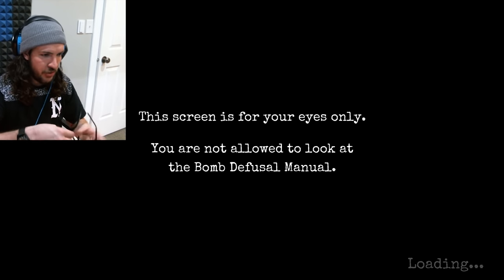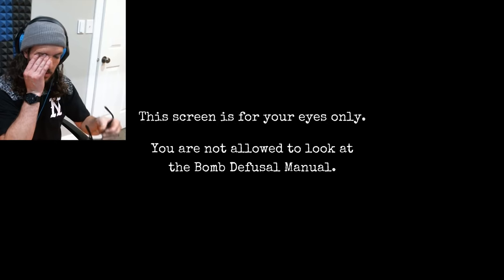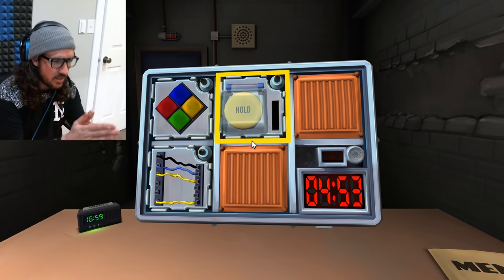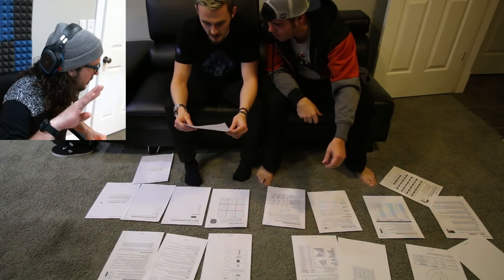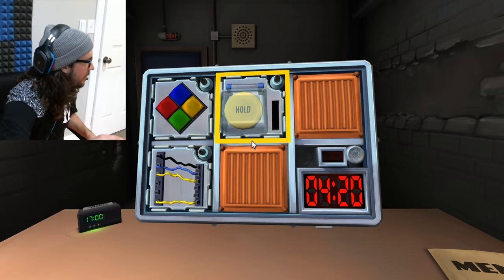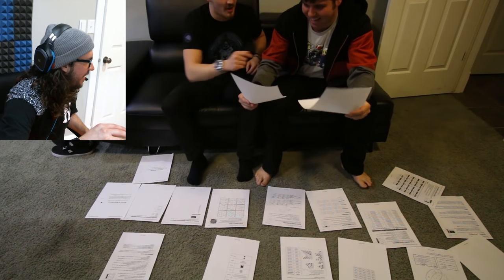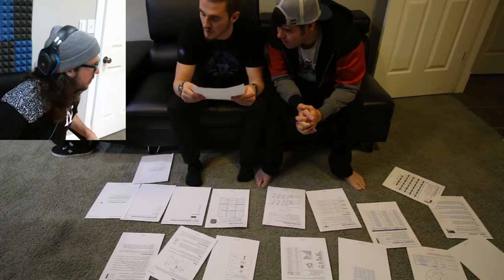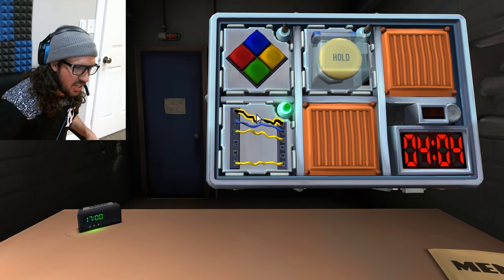What's the first thing you see? The screen is for your eyes only, you're not allowed to look. It's already over - I can only see the bomb with one eye. The bomb looks dangerous. I see some wires - horizontal wires, there's four of them. Where's the wires page? There's four of them, they're horizontal. No red wire - it goes black, blue, yellow, yellow. If the last wire is yellow and there are no red wires, cut the first wire. Doing it. It's defused.